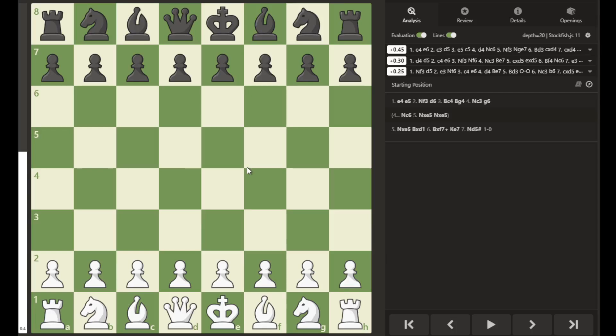Hello, this is a demonstration of Legault's Mate using the game Legault vs. St. Brie, played in Paris. There's controversy on when this game was played and the exact move order. The game was either played in 1750 or 1787, and here is one of the possible move orders for the Legault's Mate.